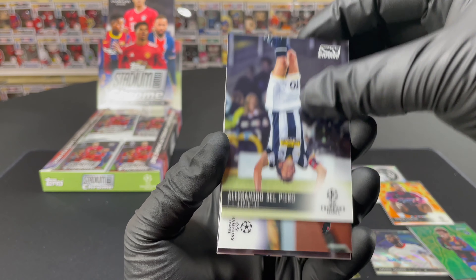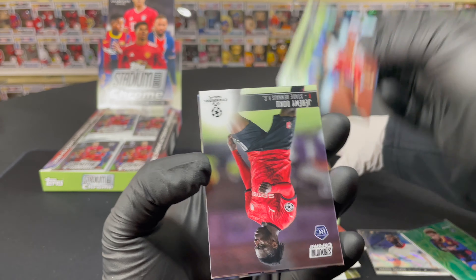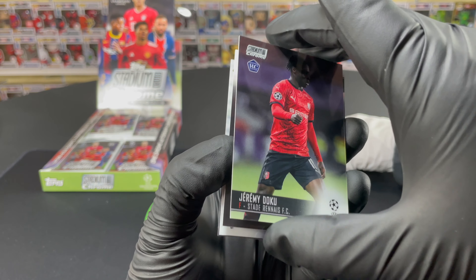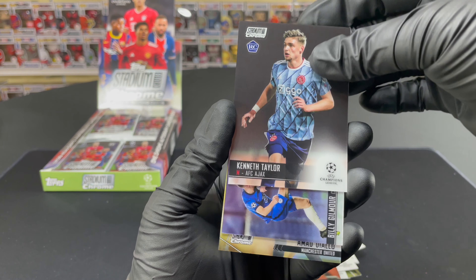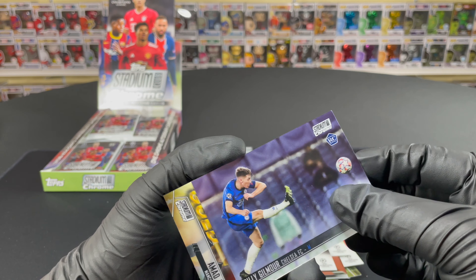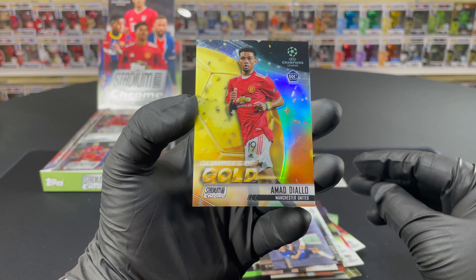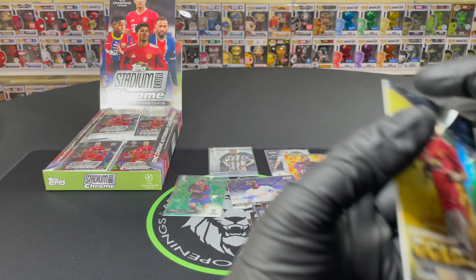Alessandro Del Piero. Anthony Martial. Jeremy Doku — not bad, that's a pretty decent one to get. Kenneth Taylor there — Ajax freaking on fire. Billy Gilmour — such a nice card. And a gold Amad Diallo — former Atalanta player. We'll sleeve that one up, nice little refractor, not bad at all.